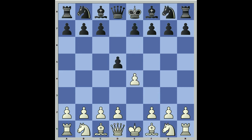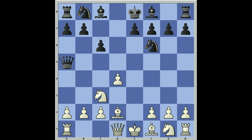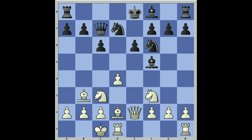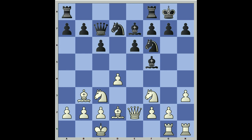After e4, if d5 — the Center Counter, also known as the Scandinavian — takes, d4. We want to defend that pawn so we can castle queenside. This is our basic structure. Black is going to want to castle kingside, and then we do the same thing as discussed earlier: when you castle on opposite wings, you use your pawns to rip the guy open.